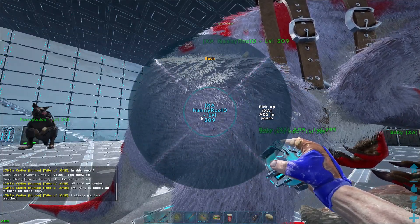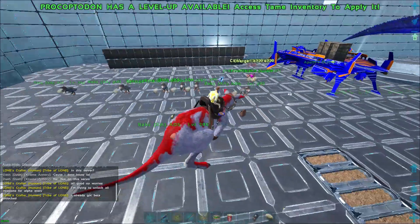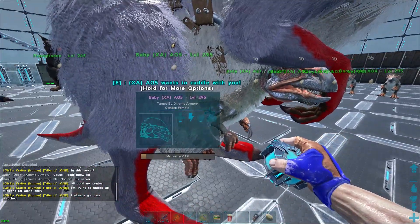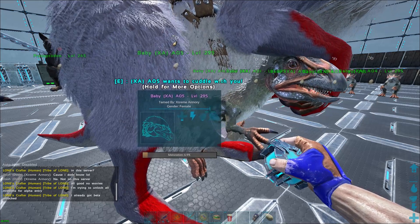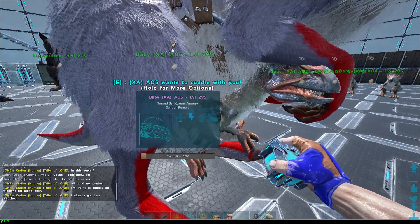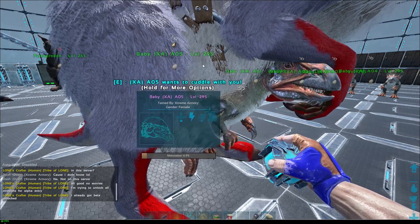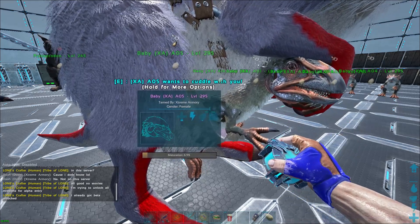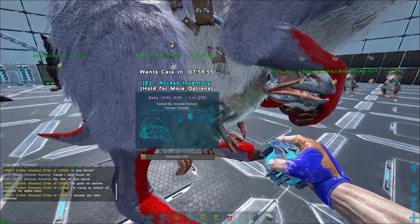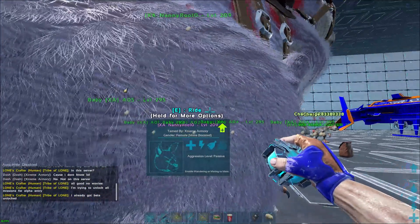You don't even have to ride it. If you bring it over, you can hold E and pick up, and right there is the dinosaur you're putting in. Alternatively, you can go up to the dinosaur and hit C — it will scoop it into the pouch. Right here, this is our theri — its name is Baby XA A05. Right above that it's got the bottle symbol, and above the bottle symbol is the pacifier. The bottle symbol is what you need to have when you're doing the imprints.